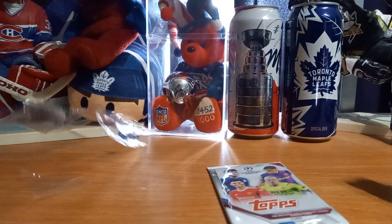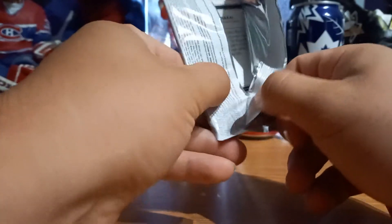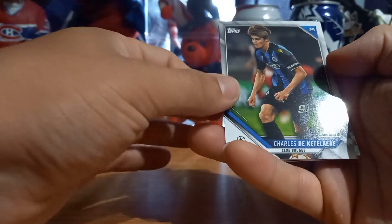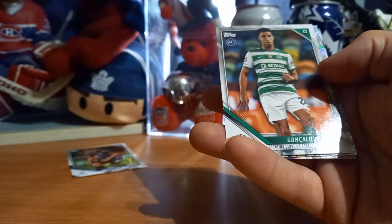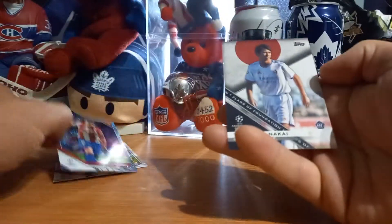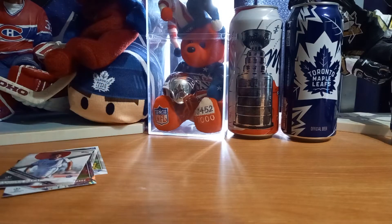So there's all the packs. Let's open it up and see what we got. All-Star Rookie. All-Star Rookie from Real Madrid. Flags of Foundation. Future Style.